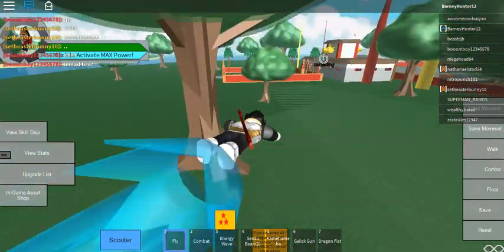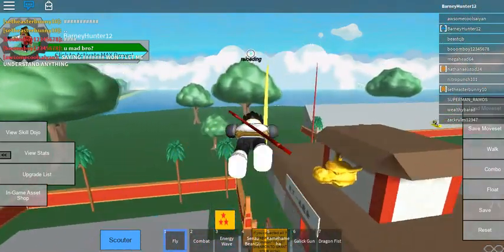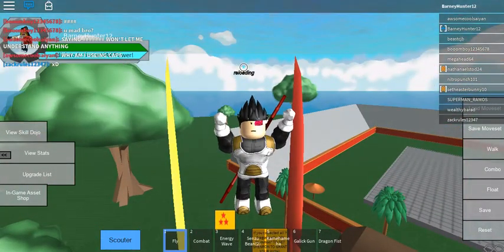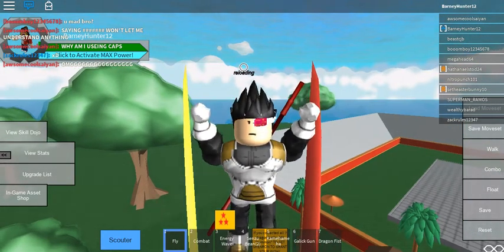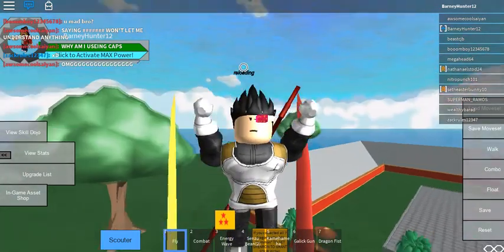The Dragon Balls are also for the secret Kaioken. If you want the secret Kaioken, collect all seven Dragon Balls. When Shenron asks you for your wish, say 'blue' and your wish will be granted — you'll have the secret Kaioken. Then just say 'blue' and the ultimate Kaioken will be unlocked.